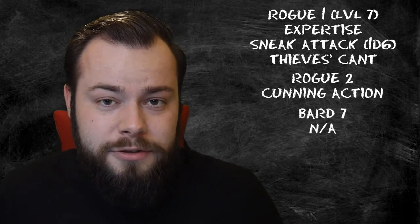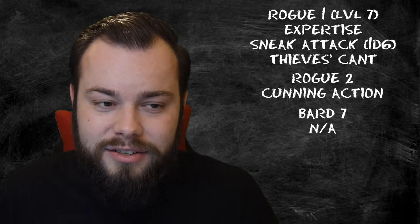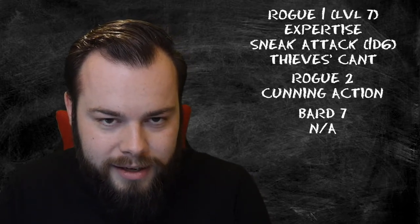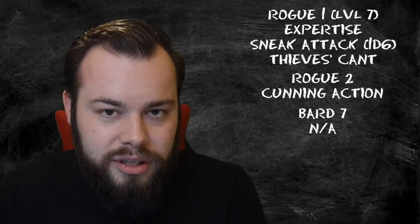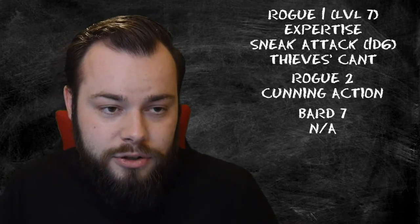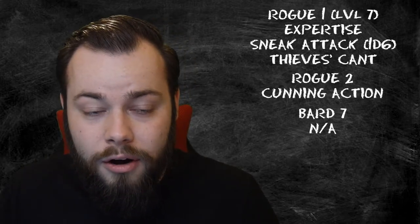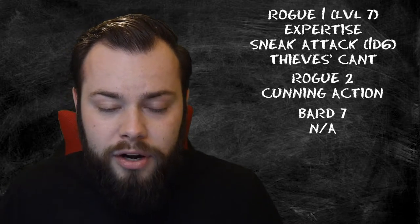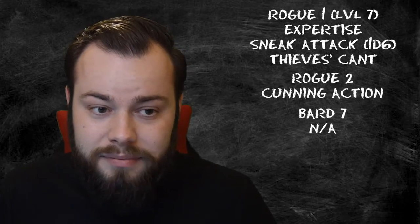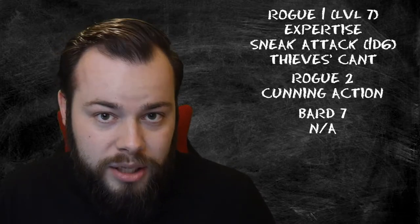At Bard 7 - level 9 overall - we don't get any new features but we do get access to fourth level spells. There are a lot of really good options here: Charm Monster is a nice one that can get you out of dangerous situations; Dimension Door is a reliable way to get you and a friend out of danger; Greater Invisibility is a must-take for someone trying to be somewhat sneaky; and of course Polymorph because you can't leave home without Polymorph.